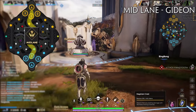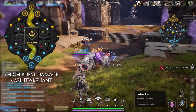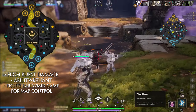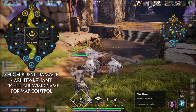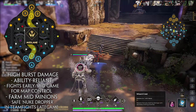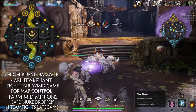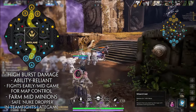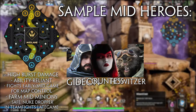Kicking it off centrally, we have the mid laner. This player is usually a high burst damage mage or assassin with strong waveclear and the ability to roam the map, since due to their central location they'll often be involved in a lot of fights in the early to mid game, rotating to the jungle or side lanes quicker than other roles. The mid laner's job is to farm the mid lane and gain map control during laning phase. In teamfights, the mid is often the huge AoE nuke dropper, but can also be more single target focused. Some good sample heroes to get started in mid are Gideon, Howitzer, and Countess.